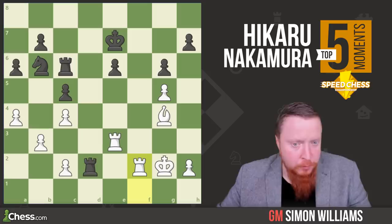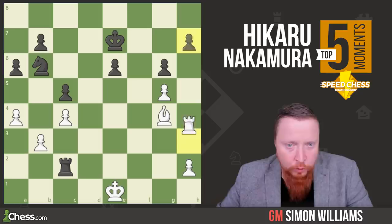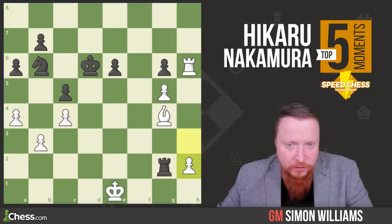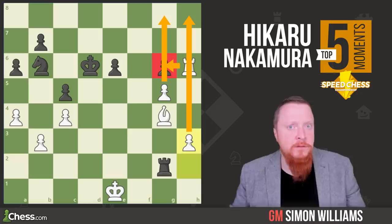Rook to d2 comes in. At least Wesley is able to swap off that one rook, but now rook d6 is played, trying to gain some counterplay, and we see another clever manoeuvre — rook to h3. Wesley gets his rook in, but after rook takes h7 check and now rook to h6, pawn to h3. Hikaru's well on his way to winning because he's going to grab this pawn with two connected passed pawns. An example of how you need to understand transpositions to good endings to be a player of Hikaru's quality — a very smooth win against Wesley So.